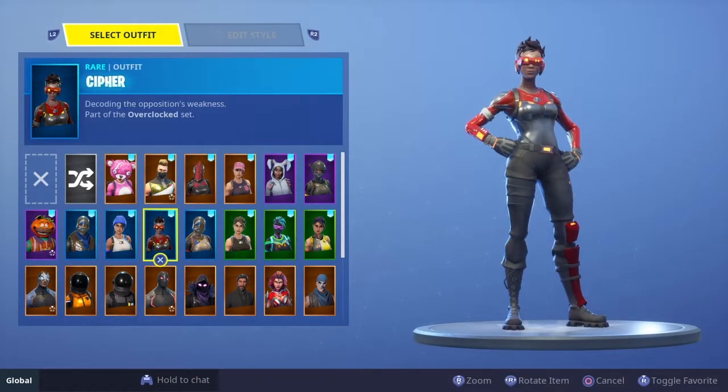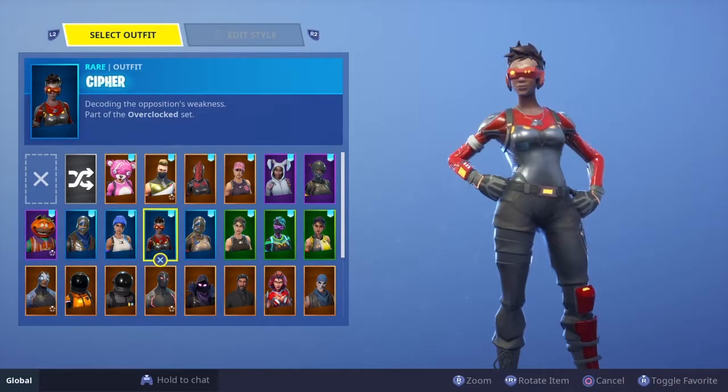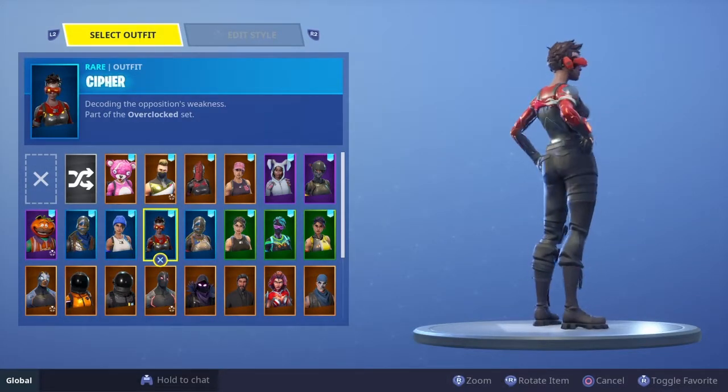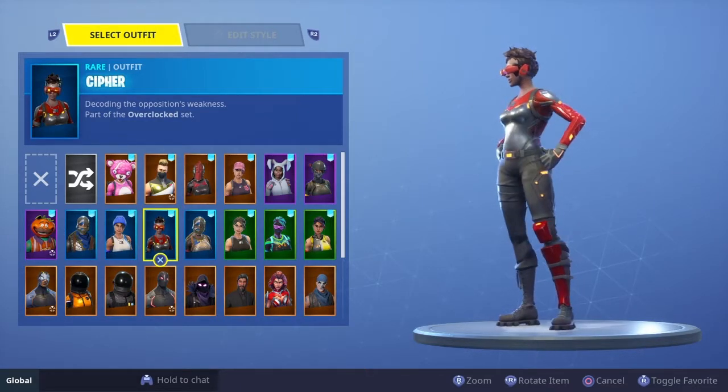Number 6 is Cypher. In my last video I messed up my wording and said I hated this skin, and I'm sorry — I actually love the Cypher. It's a very nice and very rare skin that no one really uses. It looks great with the Red Knight shield, and that's why it comes in at number 6.